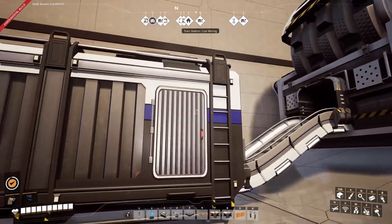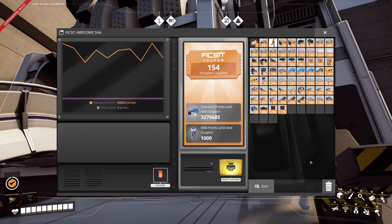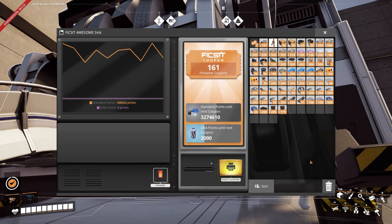Alien DNA capsules can now be sunk in the Awesome Sink, and they have their own tracking system, so starting to sink these even if you already have a lot of tickets won't feel too bad.